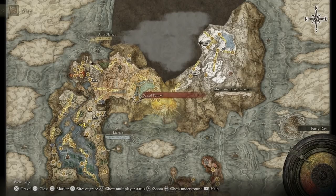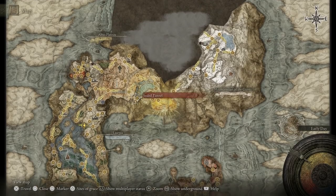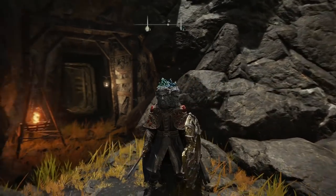For the Smithing Stone Miner's Bell Bearing second location, you're going to need to have found the capital city. It is called the Sealed Tunnel, and considering that it's already on his map, I'm going to assume that he's already done it. But just like before, you need to go into it and start looking around. For this particular tunnel, you actually don't need to beat any of the bosses in order to get it. It's actually in a chest on your right as you make your way through the tunnel.